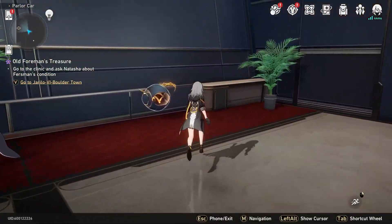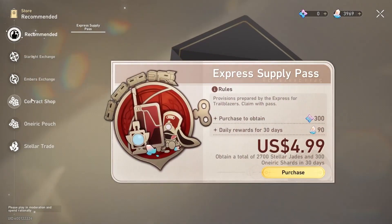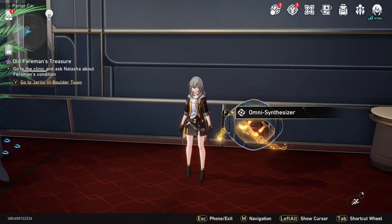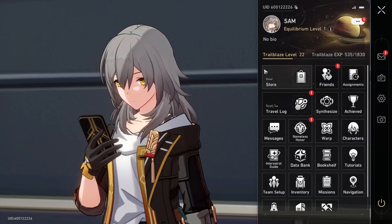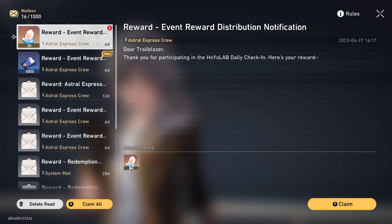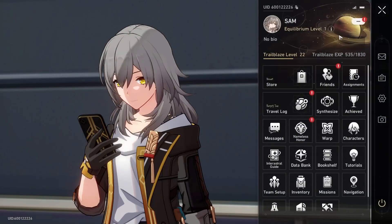That's all — I really just wanted to point out the time-sensitive stuff like the monthly store, and make sure anyone who wasn't aware grabs those pulls. It's all kind of miscellaneous reminders and things you may not know about. Nothing super crazy, but you can get a couple of extra Stellar Jade by doing some of these things if you haven't already. Hope this helps — that's all I got, see ya!